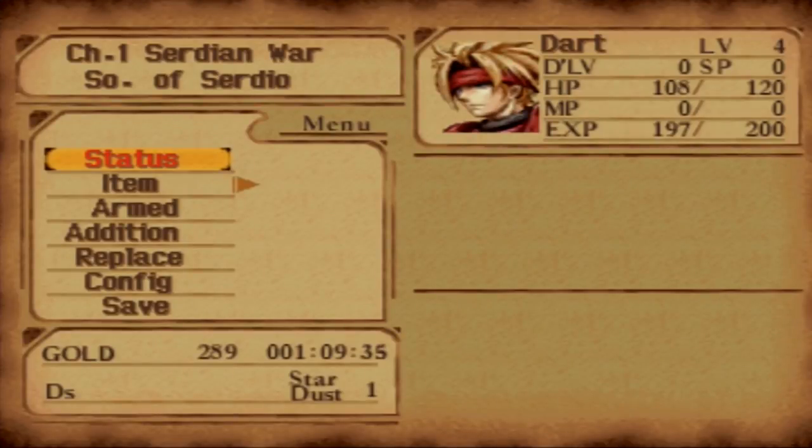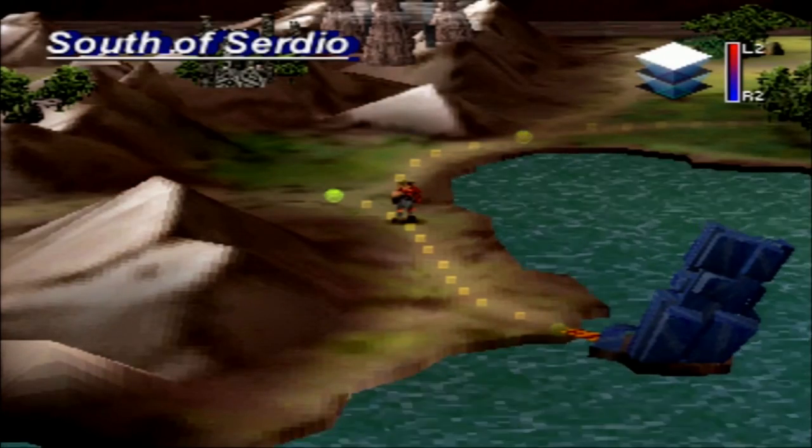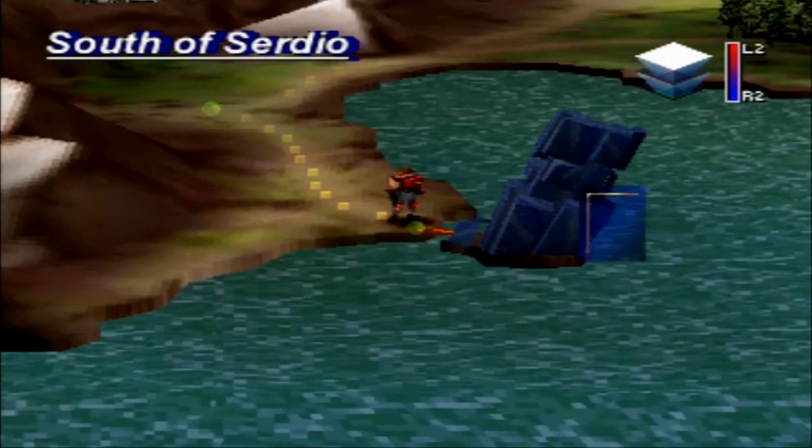Off-screen, I did some quick leveling — nothing huge — but I ended up getting Dart to level 4, almost level 5. More importantly, I got his additions, his Double Slash, to level 3. Next level is 45. His damage percentage barely went up, so it's not a huge deal. In this episode, we are going to head to hell in a prison.